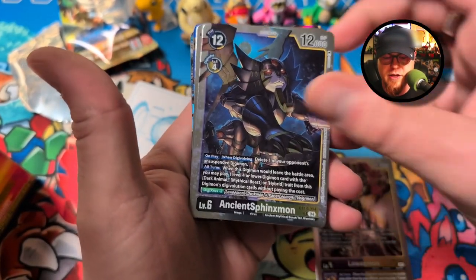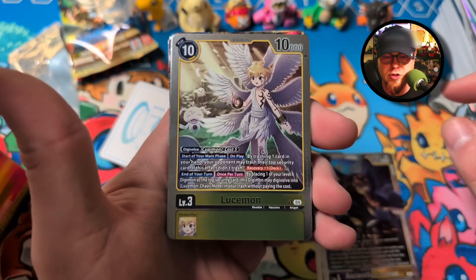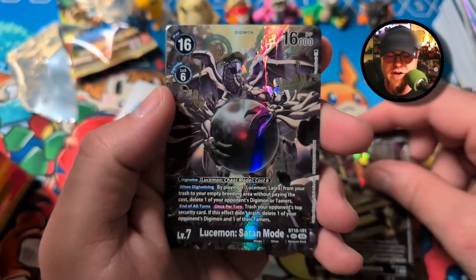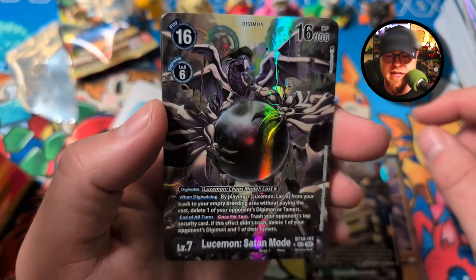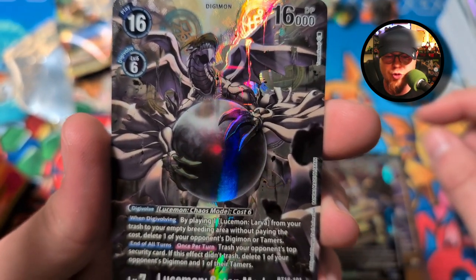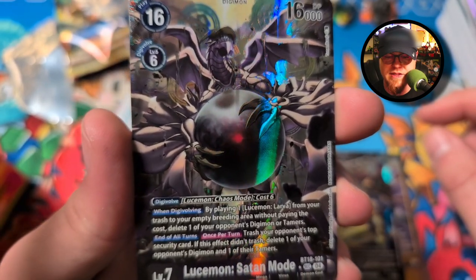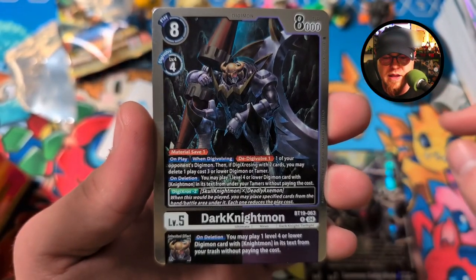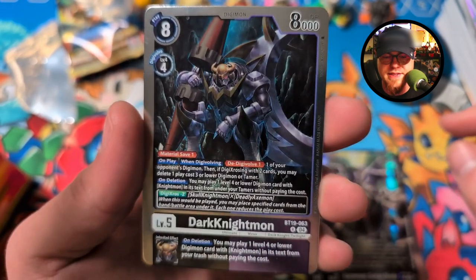What do we get? Lowemon, Ancient Sphinxmon, Lusimon, Queen Beemon — haven't gotten one of those yet, very cool. Lusimon Satan Mode — check that out, big old dragon guy in the back, that's so cool. Lusimon has so many forms, it's incredible. And a Dark Knight Mon — nice, awesome.